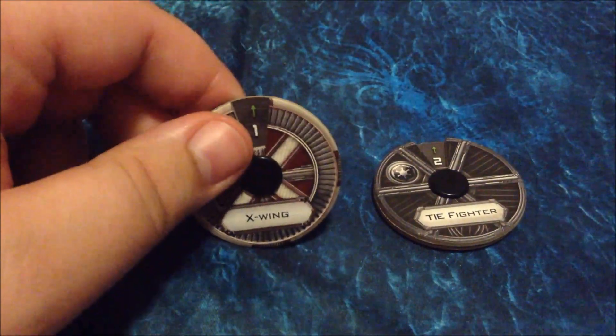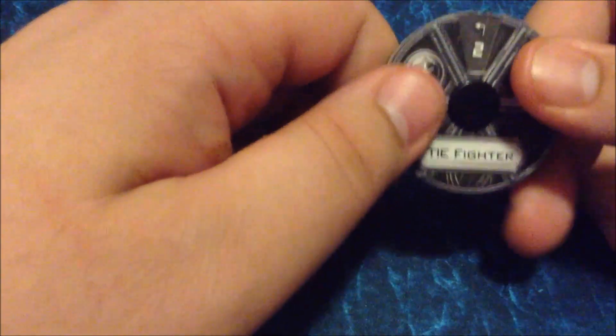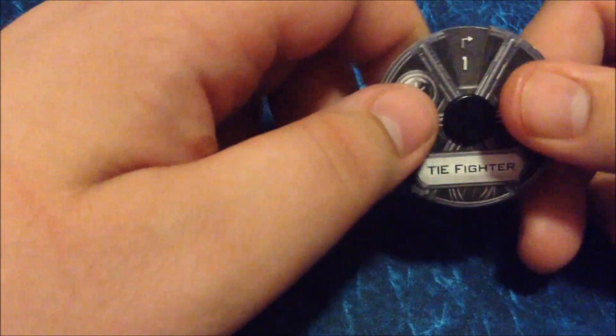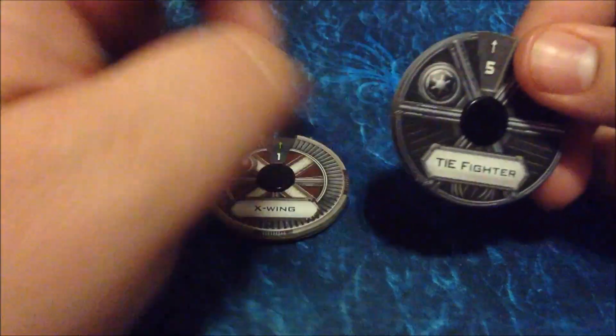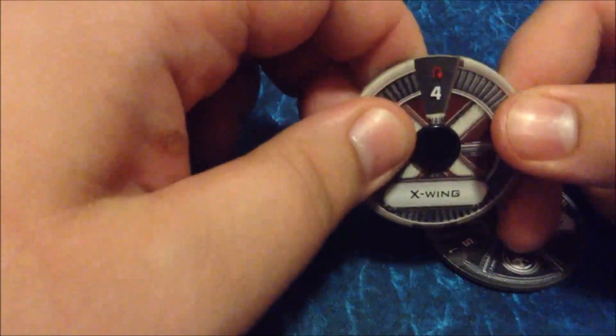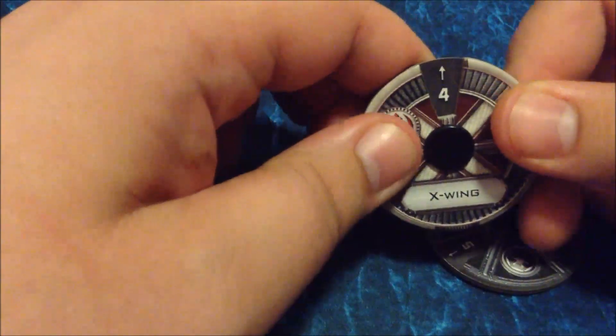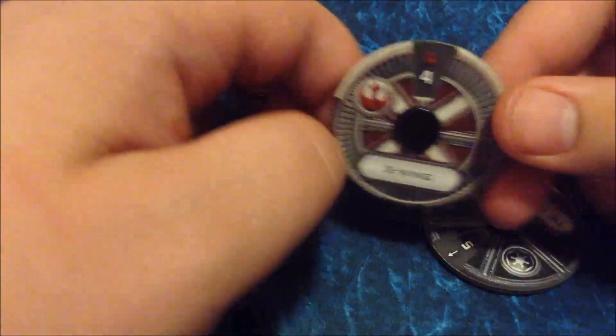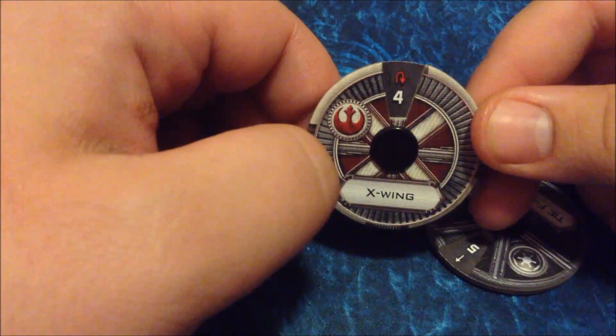In this case, the X-Wing has a straight one. But if you look at the TIE Fighter and go through its dial, it doesn't have a straight one — it can do a really hard right or left one, but not a straight. Some other differences: the TIE Fighter, being one of the most nimble ships, gets a straight five, which is extremely long distance, whereas the X-Wing can only do a straight four. You'll also see different colors on the dial. White is just a normal maneuver, and red indicates a stressing maneuver.